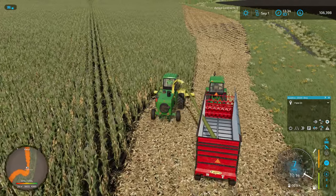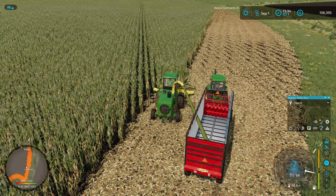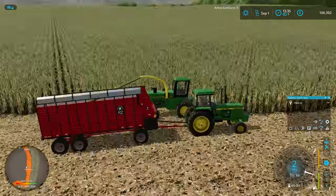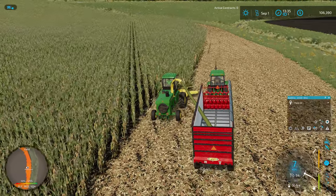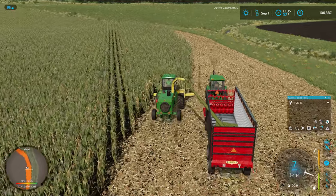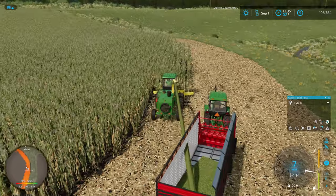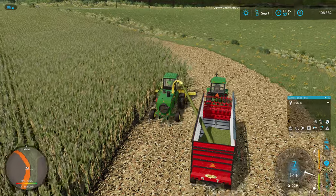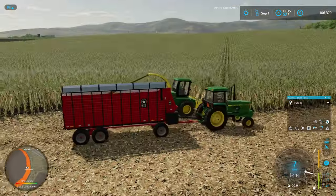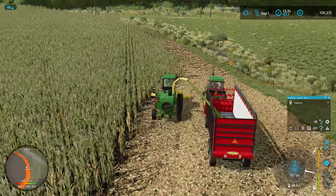I wonder if I start cutting through, whether the 4440 will follow straight behind me like a more normal setup would do, or if it's going to try and drive beside me through the crops. That's the big question. I want to cut through right where the driveway is to make the pathfinding a little bit easier. I think what we might do is follow along the straight edge to make sure we've got sufficient headland passes on this far end.